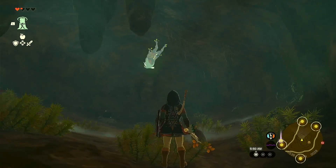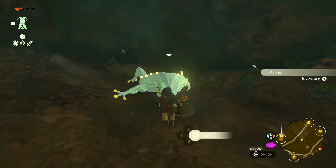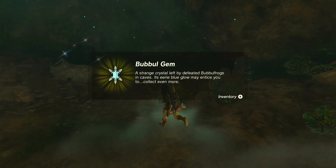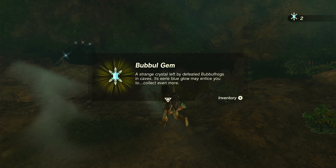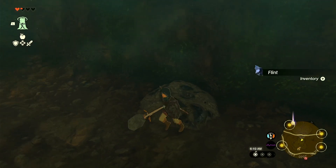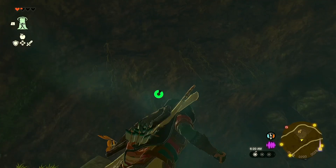My belt broke. What is this? A boobal chimp — a strange crystal left by defeated boobal frogs in caves; its eerie blue glow may entice you to collect even more. Interesting. Got some flint. Anything else in here? A truffle. But it looks like that's it.